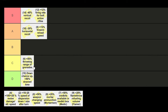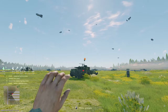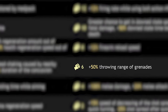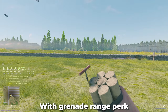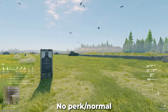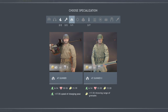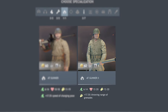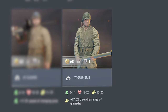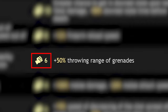Plus 50% throwing range of grenades goes in C tier. It can be useful to blow up a pesky tank with an explosive pack that's a bit too far in the grey zone, or hit an impact grenade perfectly into a building full of AI. But the main problem is that you're likely already too used to the standard distance you throw grenades — meaning as soon as you pick this perk, you're going to miss the target a lot if you're not constantly aware of which soldiers have it. AT Gunner 2 classes already have plus 17.5% of this as a default perk, and there are better options anyway.